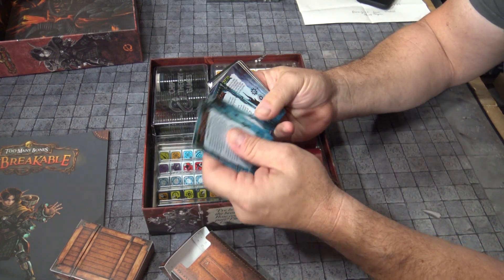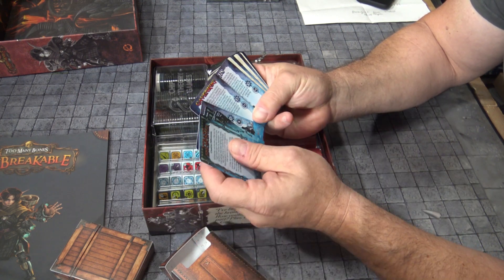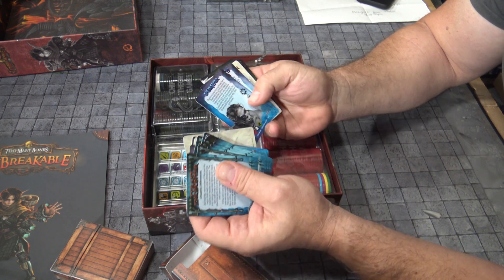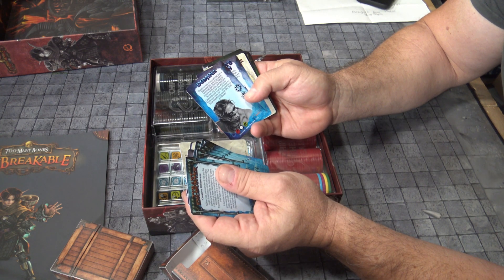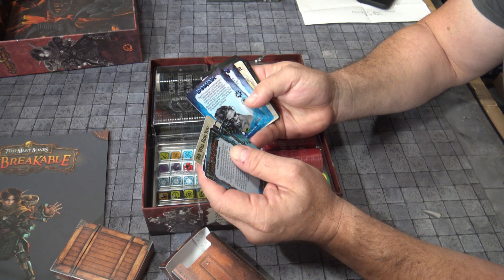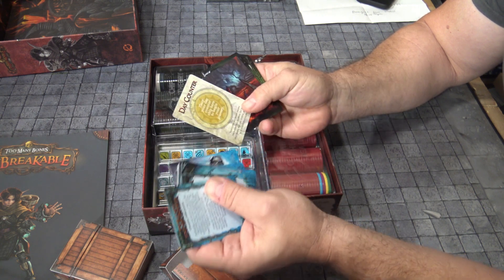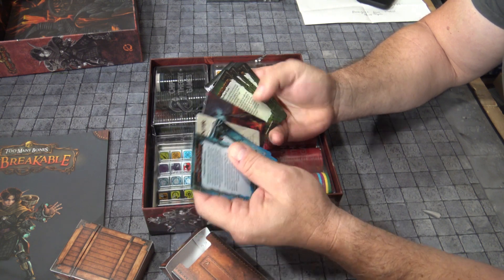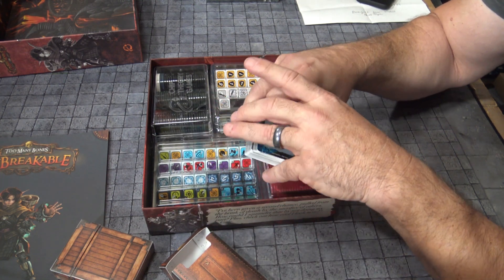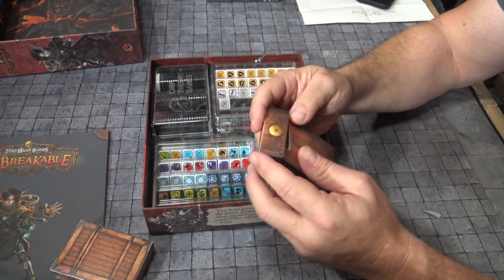Your encounter cards are always fantastic. Here are all your different villains — you got to love a couple of trolls to go at. And of course, our main villain that has caused all kinds of hell and escaped Dominia and her scouts. You can use the day counter to keep track of everything. These cards are always the highest and best quality. It wouldn't be Too Many Bones without a ton of dice and chips, of course.